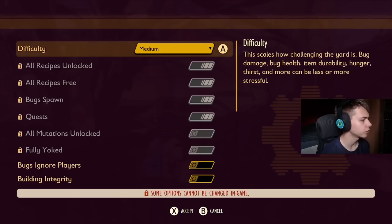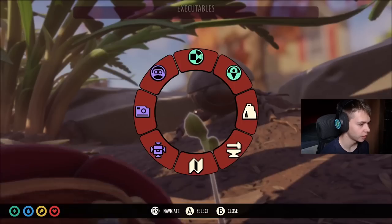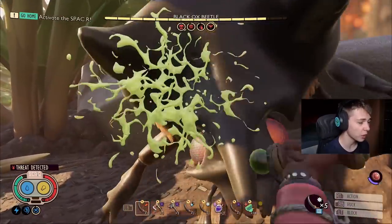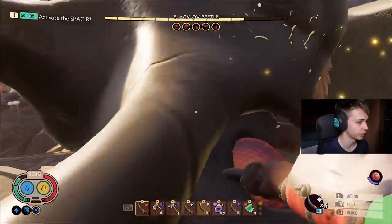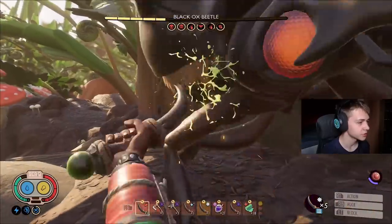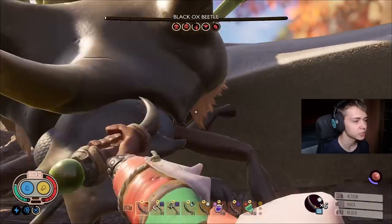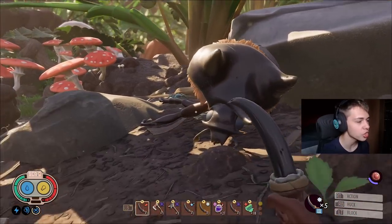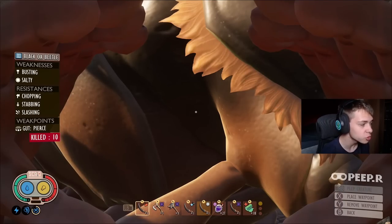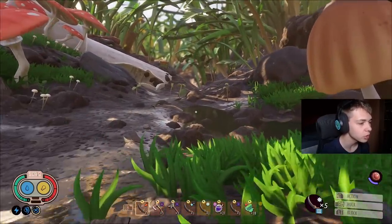Up next we have a black ox beetle — still on medium difficulty here. I'm going to pop a bandage and just go in for a fight. This guy's resistant to slashing, so if anything this weapon shouldn't be great against him. Look at the stacks of effects — he has poison, he has venom, he has bleed times two, he has corrosion — and it's not even the dagger doing the damage, it's the effects. That fight was 30 seconds for a black ox beetle that is resistant to slashing damage, which is the damage type that daggers do. He's resistant to it and I still smoked him.